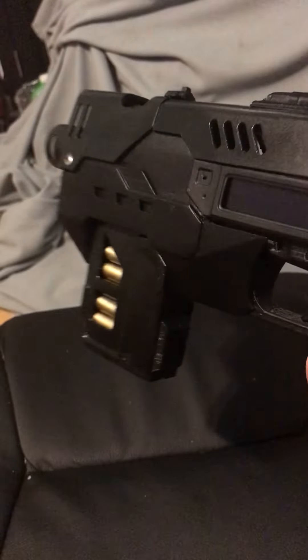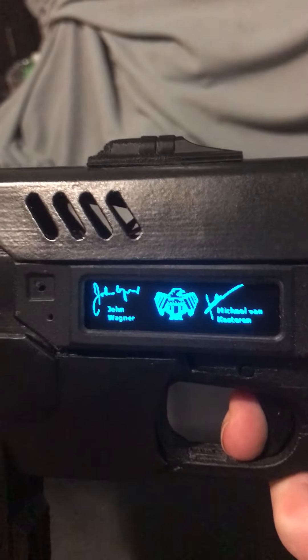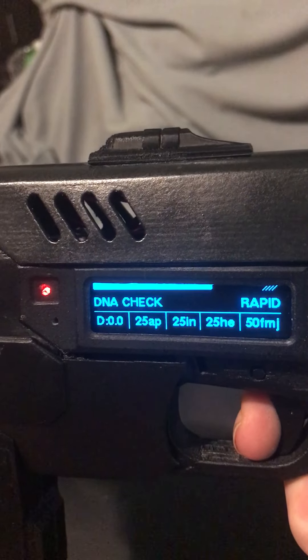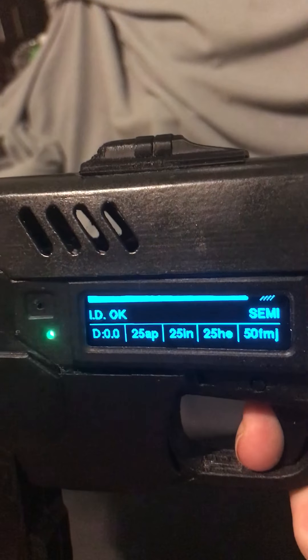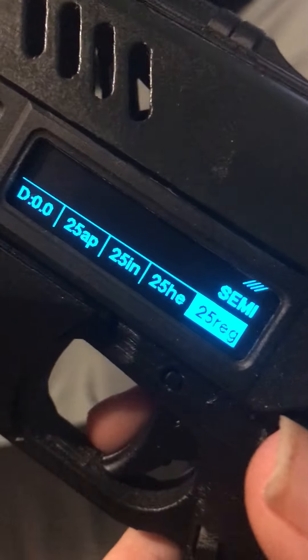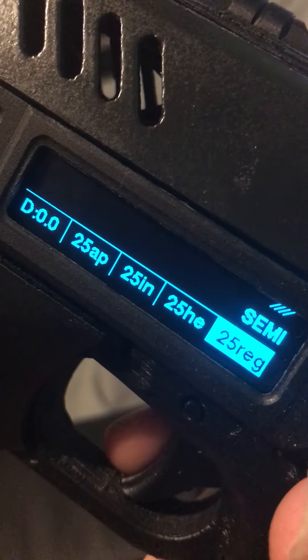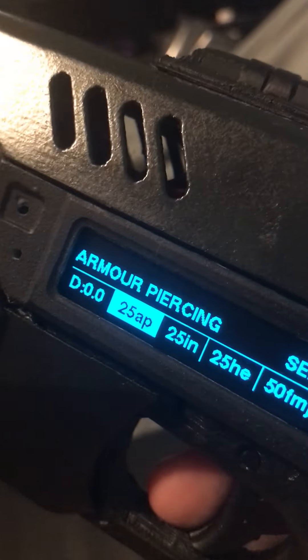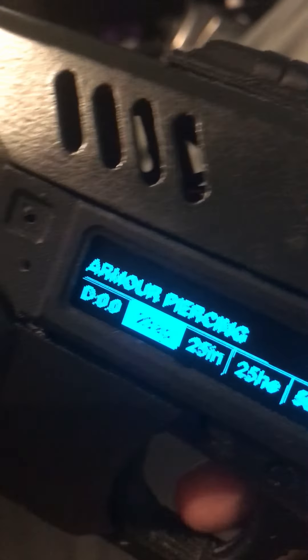So the screen turns on and it'll do a DNA test. There's my DNA check — it comes up on semi to begin with. When I talk to it, it's going to be armor piercing. Now it's at armor piercing, so then you fire.